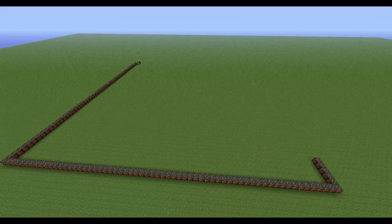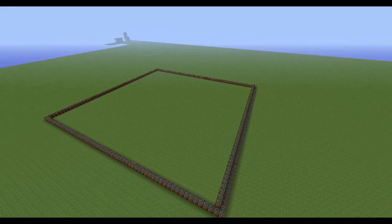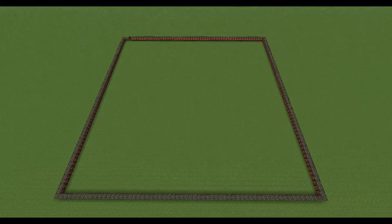To build a particle accelerator and create antimatter in Minecraft, you need to build a tube of electromagnets. I recommend building it over 50 by 50 blocks. You can also use electromagnetic glass for the top part of the tube.